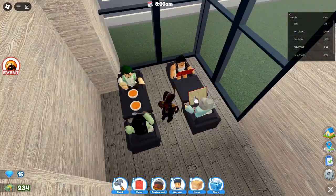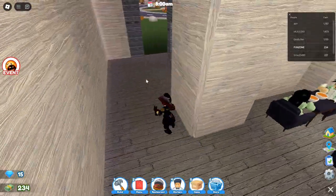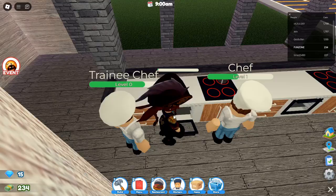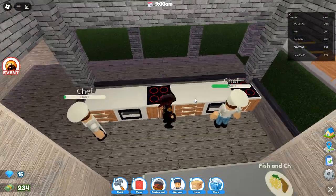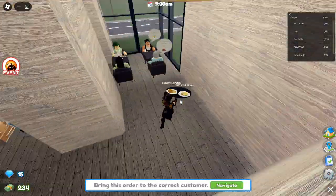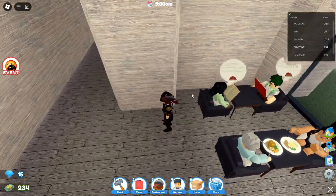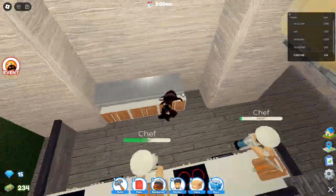Tip 4: Cheat the system with minimal walls and roofs. A clever trick in Restaurant Tycoon 2 is to only buy eight walls and four roofs, placing them on each corner of your plot. The game registers this as having a fully-walled and roofed structure, allowing you to do plot expansions without having to invest more in walls and roofs — essentially getting them for free. Use this hack to expand faster and save valuable currency for other upgrades.